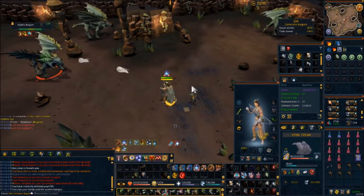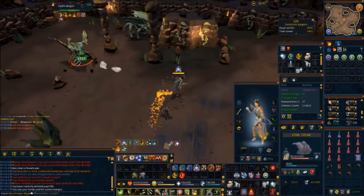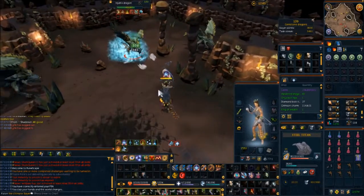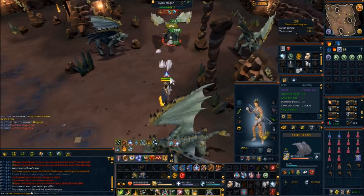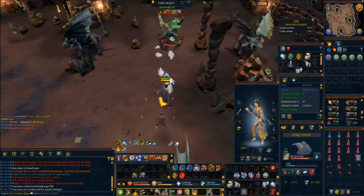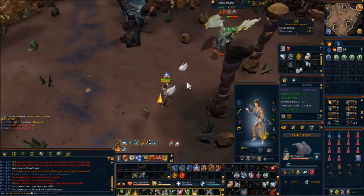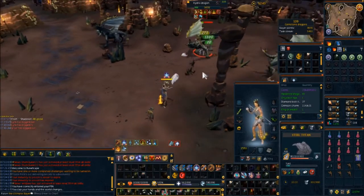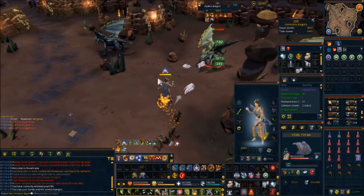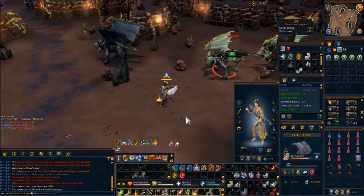There we go — see this? Move out of the way whenever you see that. If you get hit by the hydrix dragon spec, it will lower your adrenaline to zero and then stop you from gaining adrenaline for about 30 seconds at a very very reduced rate.